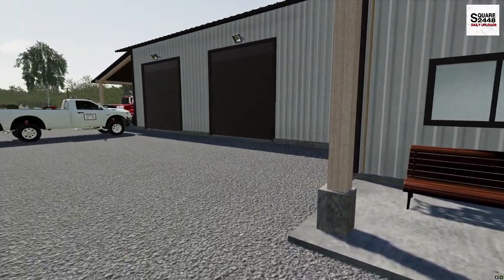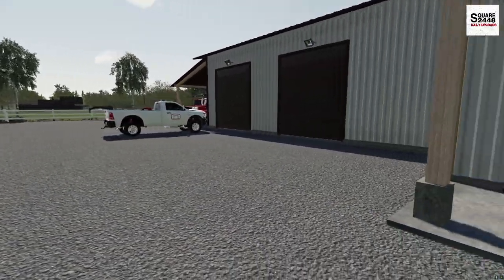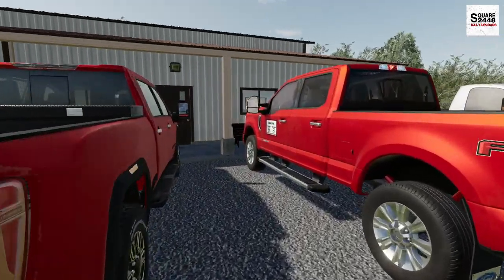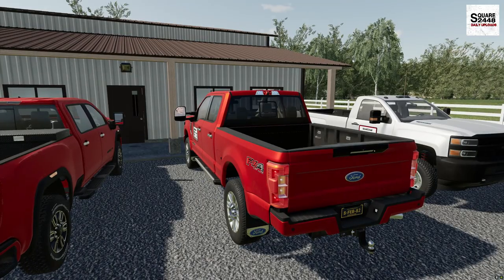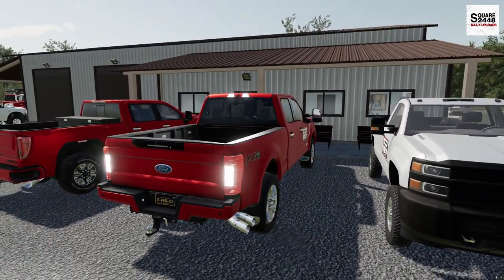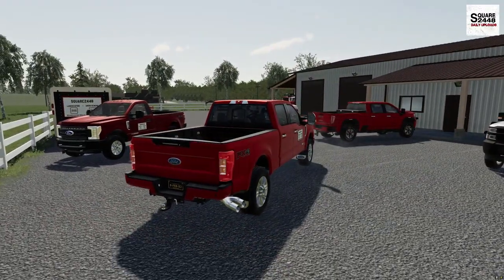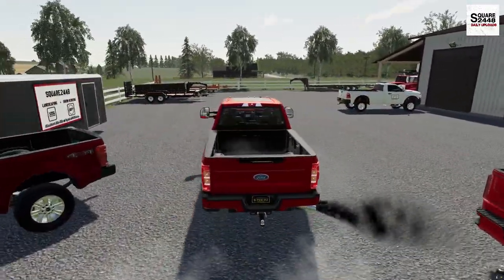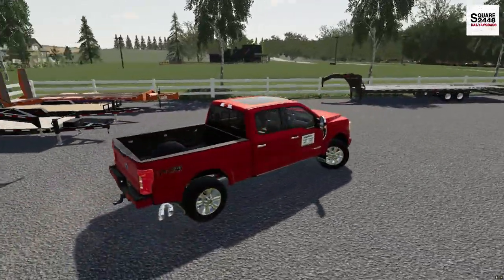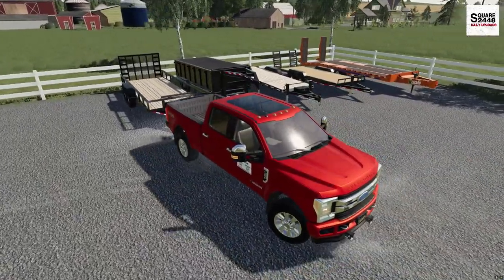It looks like I'm the only one at the shop here early, which is okay with me. So what we're going to be taking is the F250 crew cab with a Big Tex trailer - one of my favorite trucks of all time in Farming Simulator. We're going to take the utility trailer, and for mowers, one of the clients wants the grass collected, so we'll take the Walker for that and then probably just a Skag 72-inch.